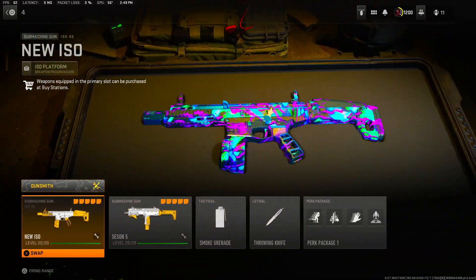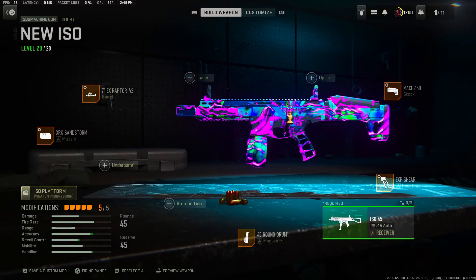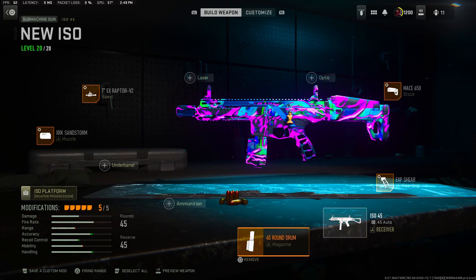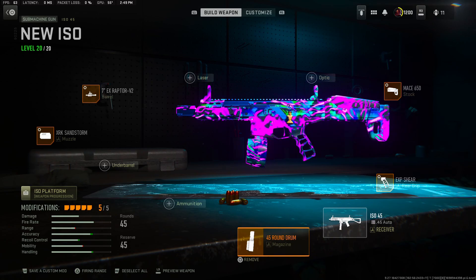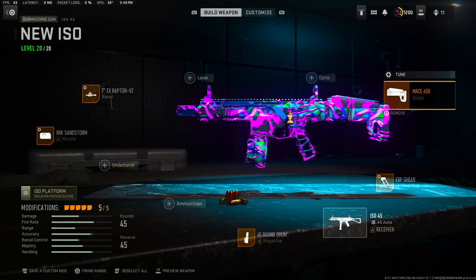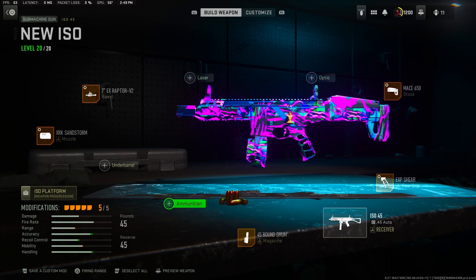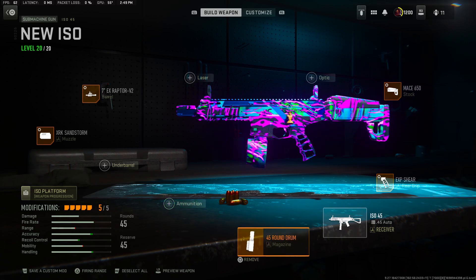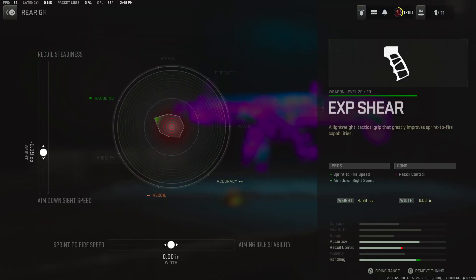Moving on to number four, we have the ISO 45. People don't be using this gun like that, but it's still a beast and a demon, so give it a try. We got the 45 round mag of course. One thing I can say - you can take off the rear grip or the stock and put on hollow points depending on what you want to do, but keep that in mind. You can definitely rock hollow point on this, just pick your poison between the two.